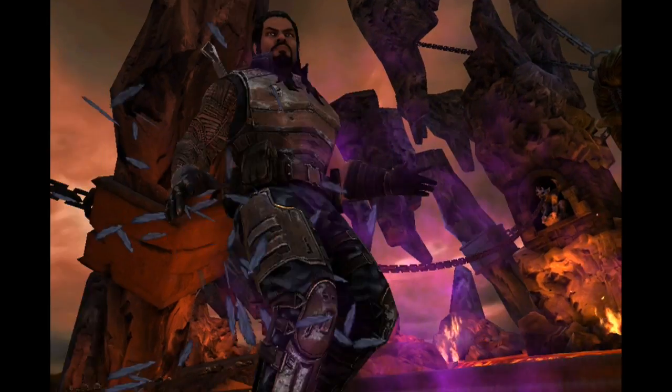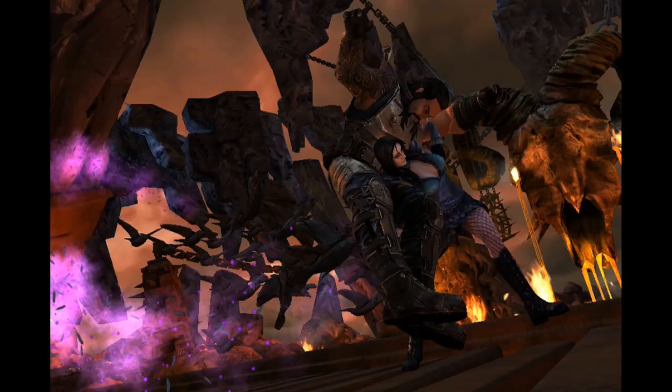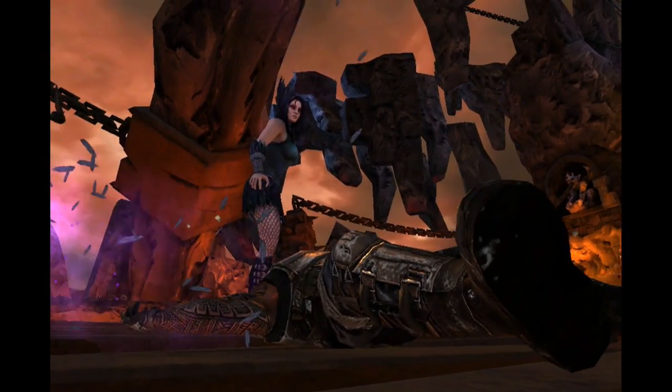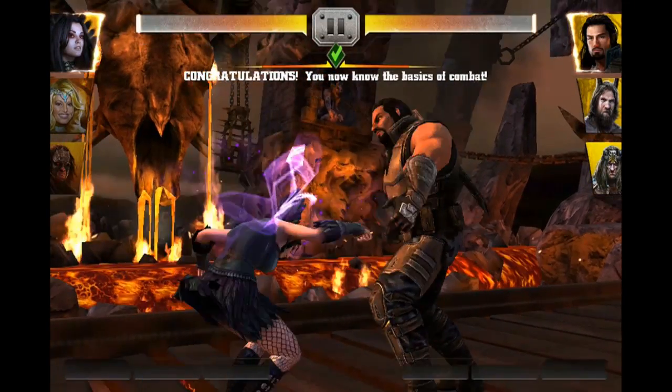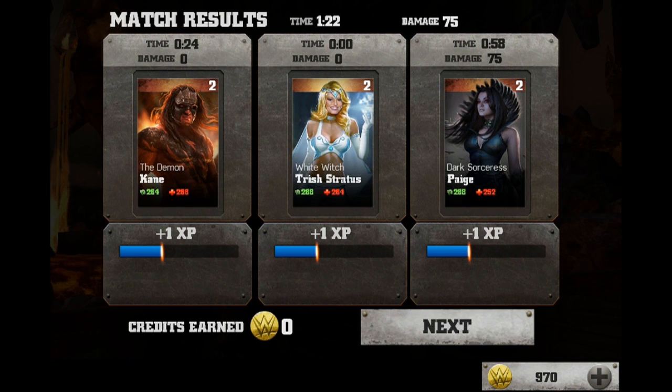So here's Paige's finishing move — devastation with the Paige Turner, taking out Roman Reigns. That is the first match done. At the end of the match you'll get some XP — we've only got one XP for this one because it's just the tutorial and we've done it before, so you don't actually get any gold coins here. But in a real match you'll get a lot more XP and coins, which you can use to buy other superstars and divas. And if you're completing this for the first time, you should get your extra card, which is where I got Paige.